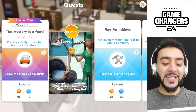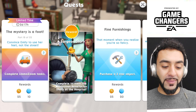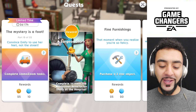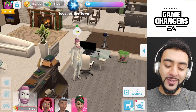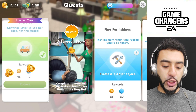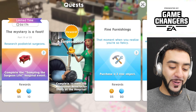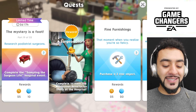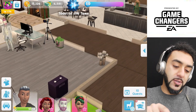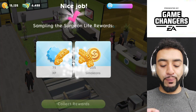Convince Emily to use her feet, not the streets. I don't know what that means — I'm going to assume that means stop riding your Llama Zoom and start walking. Complete your Llama Zoom task. Another Llama Zoom done. I bet the 22nd one is two Llama Zooms because that is always the case. Part 19 of 22 is complete the sampling the Surgeon Life hospital event. We've completed it — I'm tired now, all of that work.